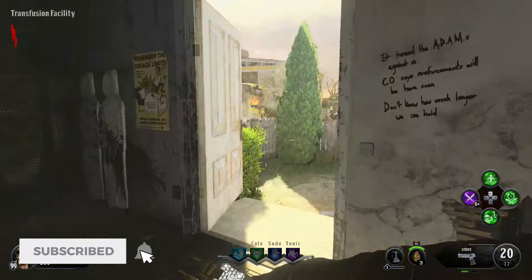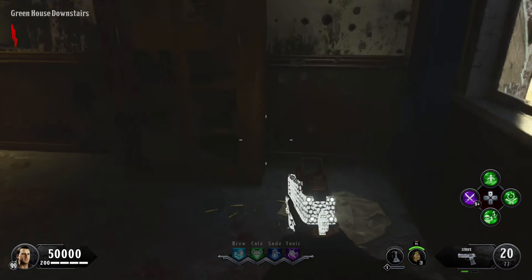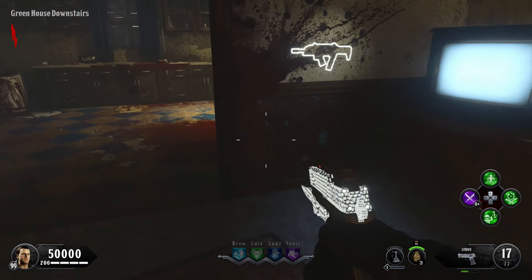Now for the second part, you want to head outside and go into the greenhouse of nuketown. Once you head inside, immediately look to the right and it'll be leaning up against this shelf.